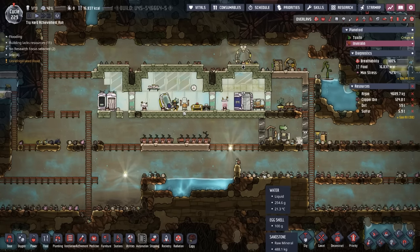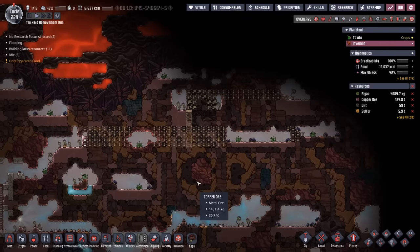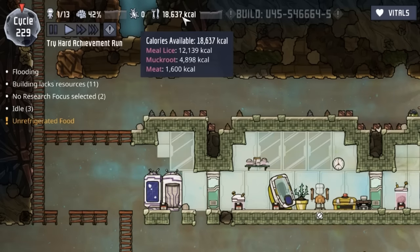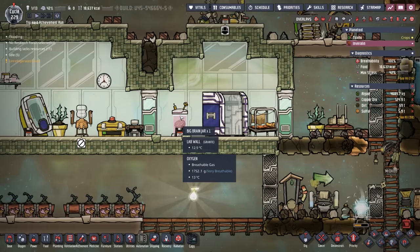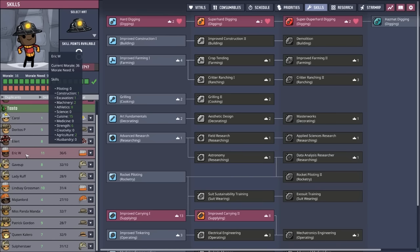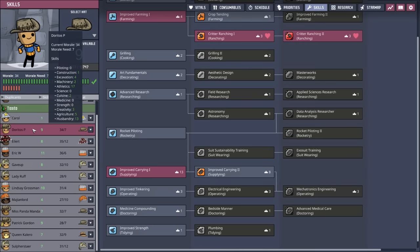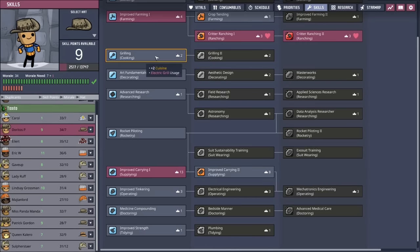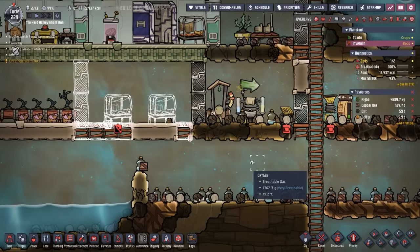DK Oz is having a little trouble keeping up with all the tasks — loading up the storage bins, making sure all the food is taken care of, and getting to more digging. So I think it's time to bring over a friend. We have 18,000 calories, so I'm not too worried about food, but I need to find a better bedroom. I think we're going to go with Doritos P — they have a relatively low morale requirement of seven, and they're also going to do grilling whether they like it or not, so they should work out just fine. DK Oz was very happy about it. We're also going to make sure they are not on the same schedule, because we're only using one potty for now.